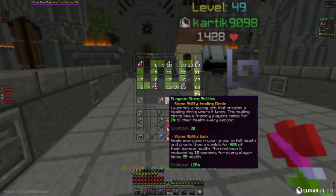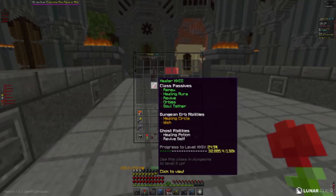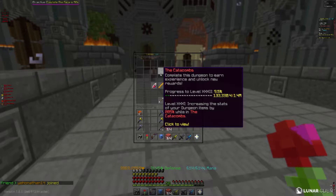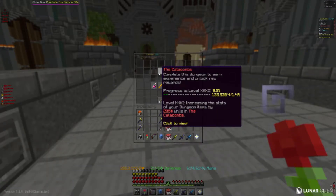You can click on the class and see the abilities, see the things they do. You gotta see for yourself what class you like the most, and you can level them up by playing dungeons. Your catacombs level is also really important — it boosts your stats and it's kind of the most important thing about dungeons, but the only way you can level it up is by playing dungeons.